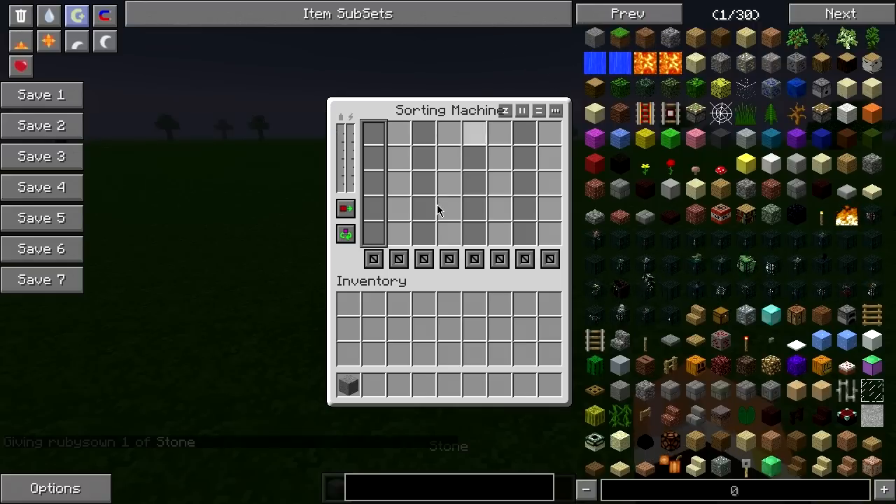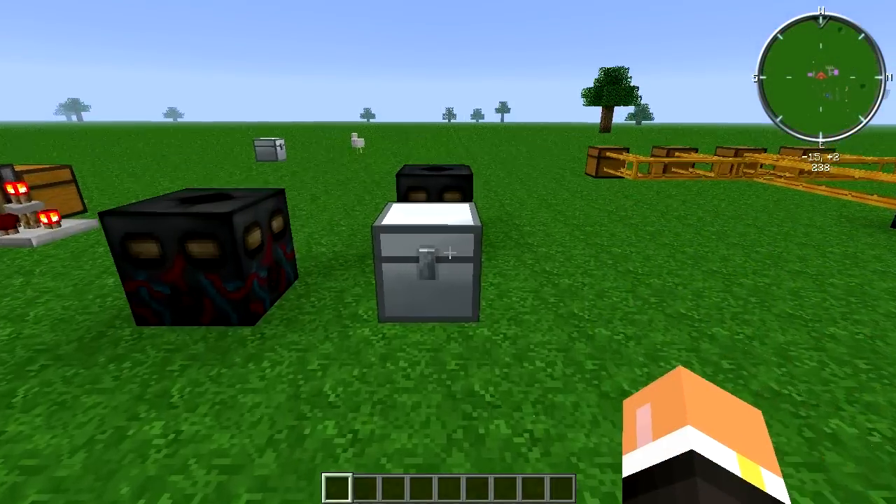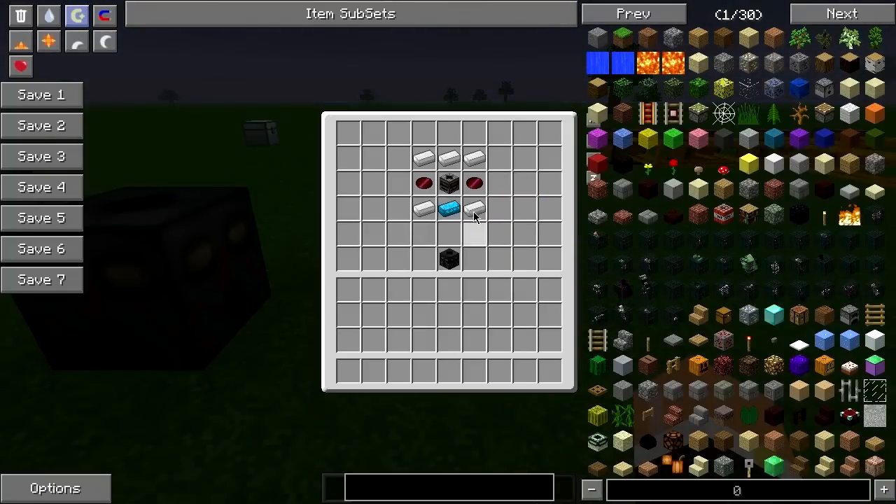If we go ahead and grab some stone and put it in here, we can select what color it's going to be. It's got every single color from the dyes within Vanilla Minecraft, so any dye that you can make, you can sort it to that color. To build the sorting machine, you're going to need five iron, two red doped wafers, a filter, and then a blue alloy ingot. And that's for the sorting machine.